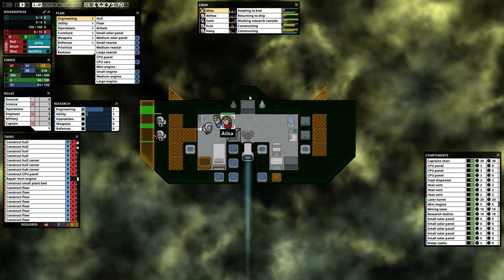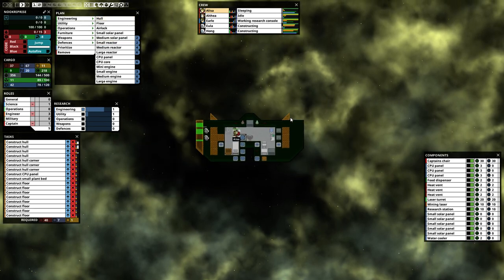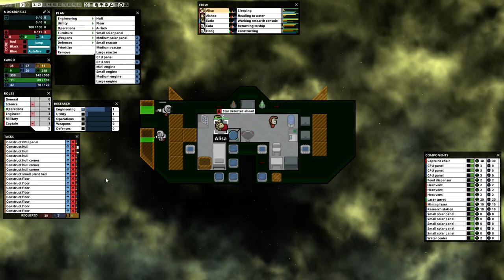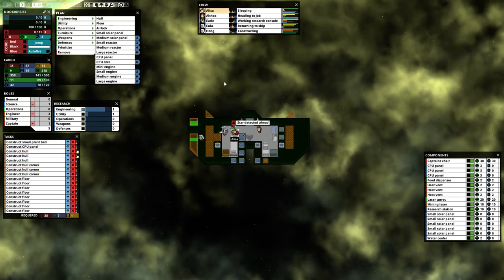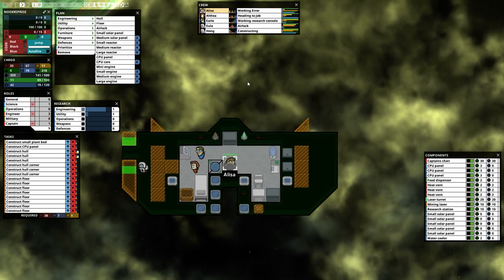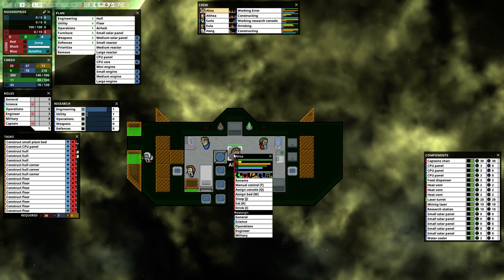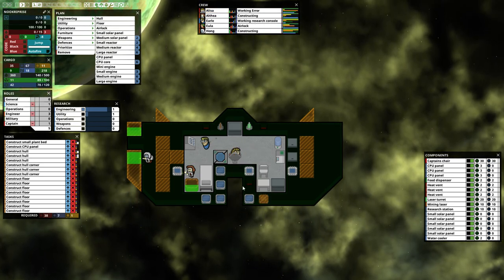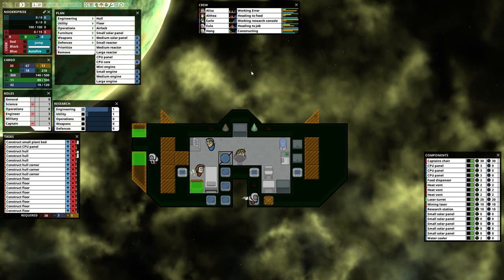She's heading to an error. What happened to my engine? Was it on fire? Did I miss something, or did it just break for some reason? Was that the error she was heading to? Maybe. There's a 'working error' notification — is that an error as in there's a problem with my ship, or is it an error in the alpha build of the game? I don't know, but she's working it. Good job, Alyssa, you make a fine captain.